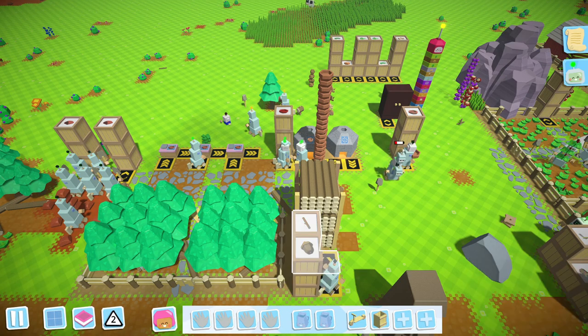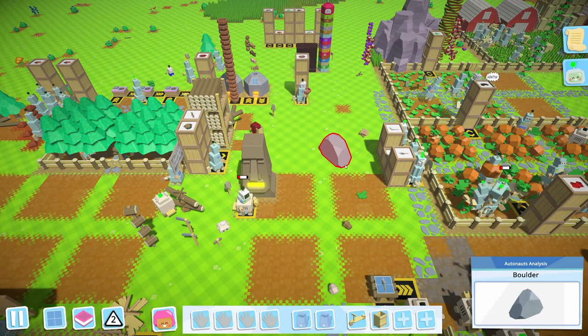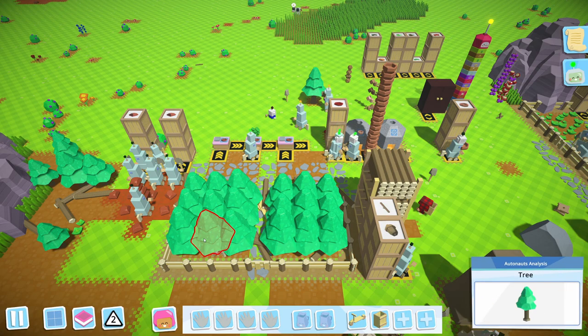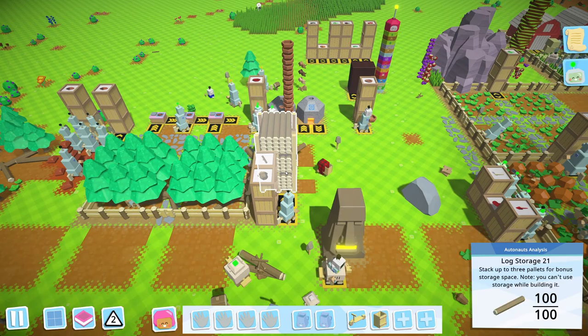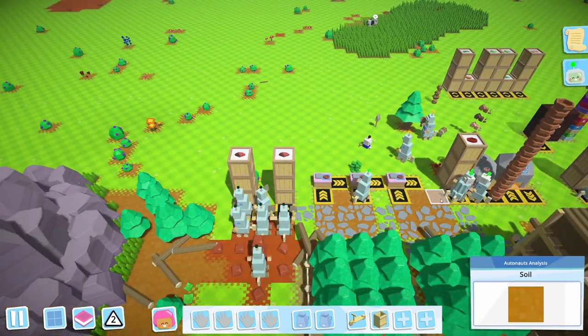Hey everybody, what's going on? Shabby Doo here, and today we're jumping back into the Shabby experience that is Auto Nuts. We're going to be taking up where we left off with our kilns and cooking stations. I made a little tree farm here — the sole purpose is to fill this stuff up and use the logs as fuel. We made our clay pots, storage is full, and everything's going pretty well.